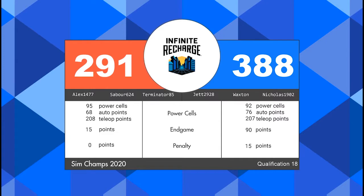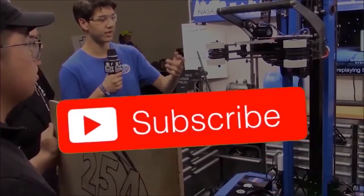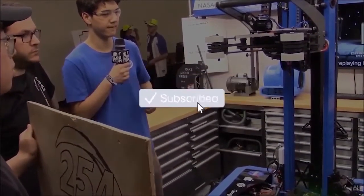The final score indicates a blue alliance victory — 388 to 291. The blue alliance had a 90-point end game and 92 power cells scored, so in addition to the win they walk away with two additional ranking points. The red alliance also scored 95 power cells, so they will earn one additional ranking point of their own.